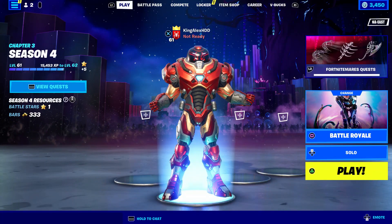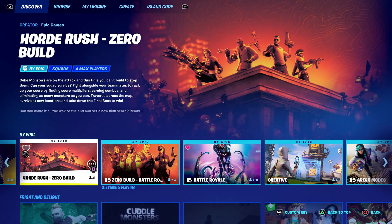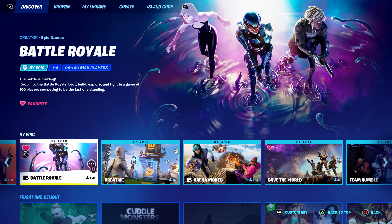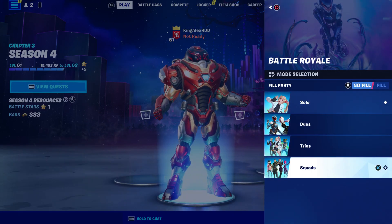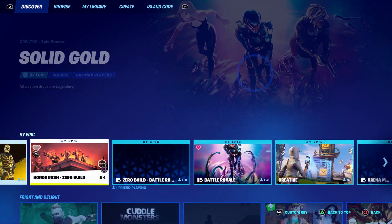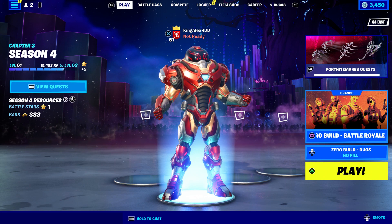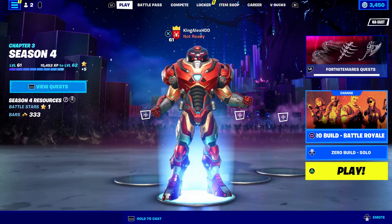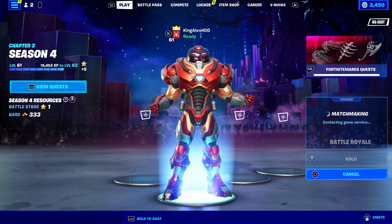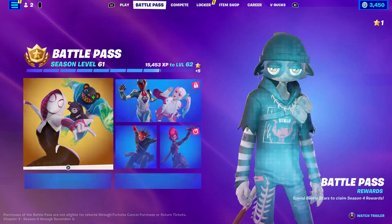The plane can be found in Zero Build and in Battle Royale. It works across solo, duos, trios, and squads — same thing goes for Zero Build, the plane should be there too. I'm going to go into Battle Royale because I like the building, so I'll start up a game and show you exactly where you need to go.